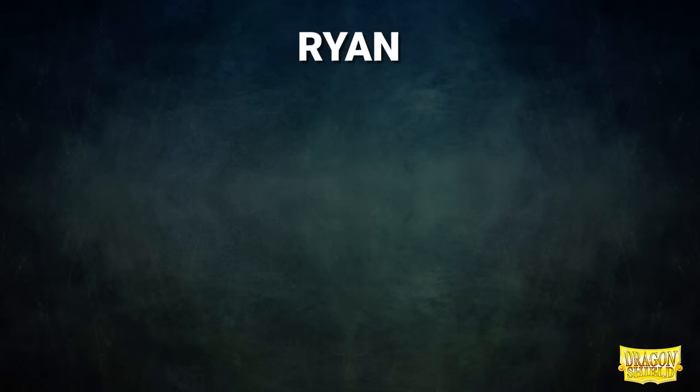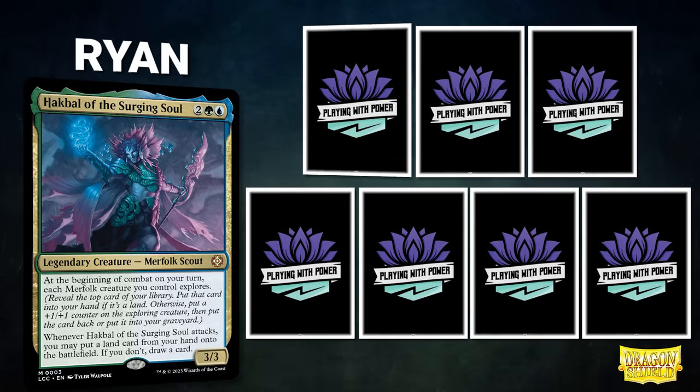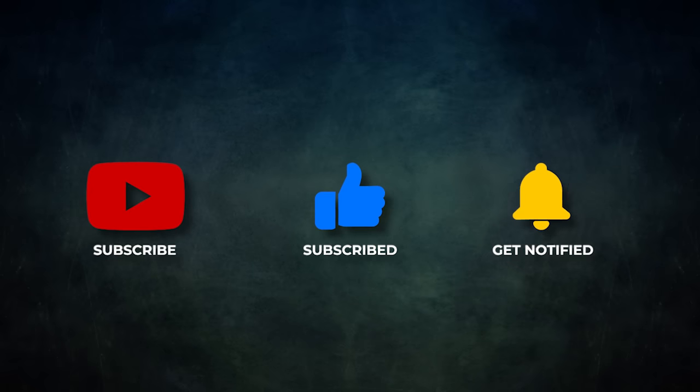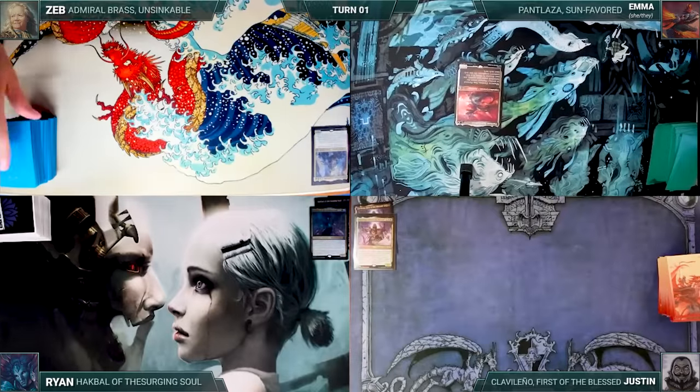Finally, we have Ryan, piloting Hawkball of the Surging Soul. This deck seeks to cast a bunch of merfolk, then make them large through the Explore ability on its commander. Ryan's opening hand contains a Vine Glimmer Snarl, Forest, Emperor Mihail II, Kodama's Reach, Quandrick's Command, Reliquary Tower, and an Arcane Signet. Without further ado, let's kick off this King Size Killer Kindred Keepsake. Zeb won the Charlie Charlie Challenge and gets to start us off.